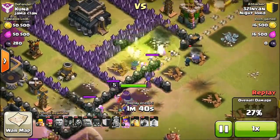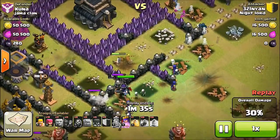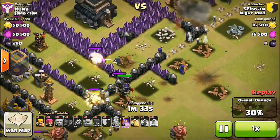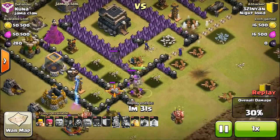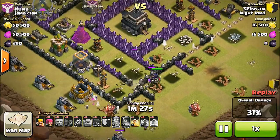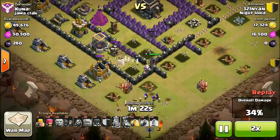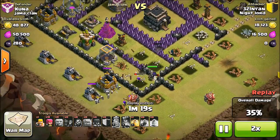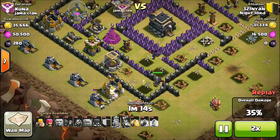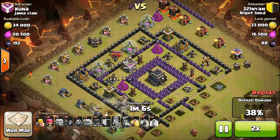We've still got a bunch of wizards going, taking down that archer tower. The queen is taking down that mortar and now she's taking hits. We've got one wizard in the middle and a witch that just died — that witch is just hitting the wall. But the queen is going around cleaning up and we've got a bunch of witches on the outside going around taking things down.